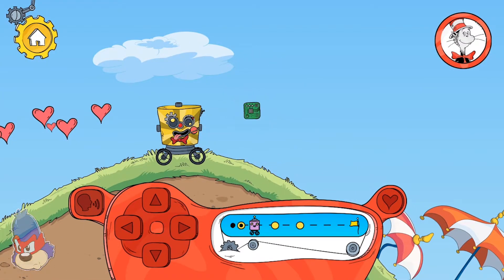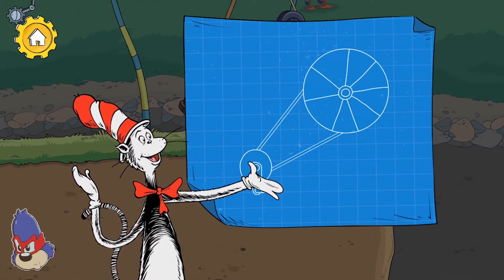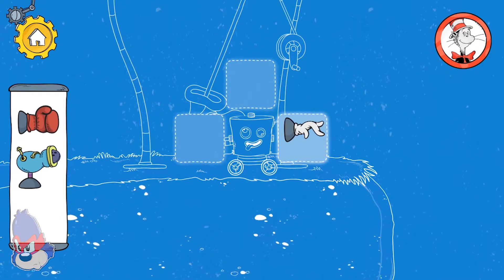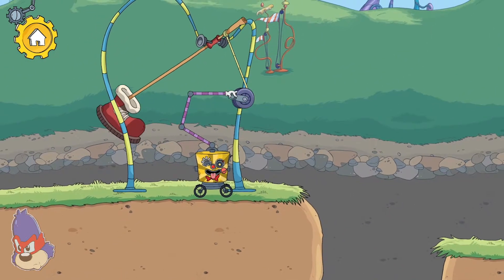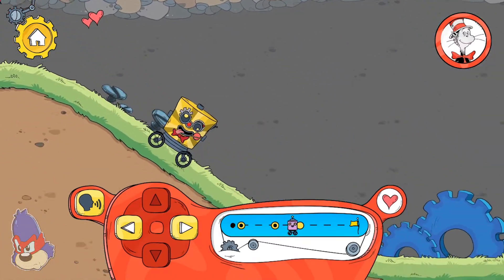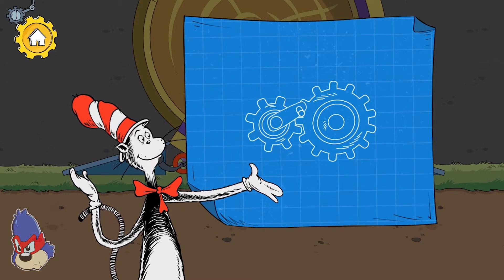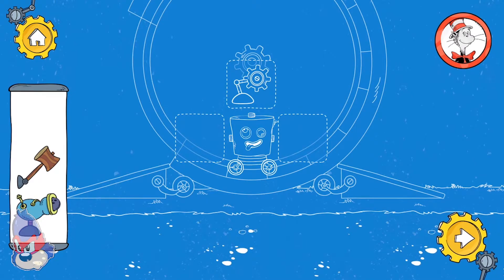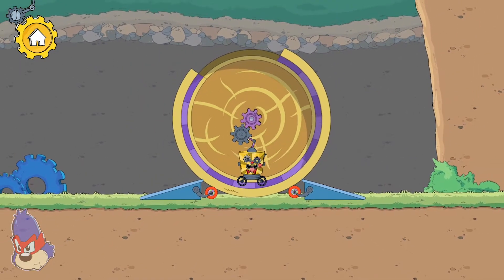You found a sticker for your robot. Pulleys help you lift something more easily. Hmm, another problem. The hand turns the crank, which pulls the boot back so it can kick forward. When gears link together, turning one will turn the other one as well. What can we do? The robot's gear turns the wheel's gear to make the wheel go around.